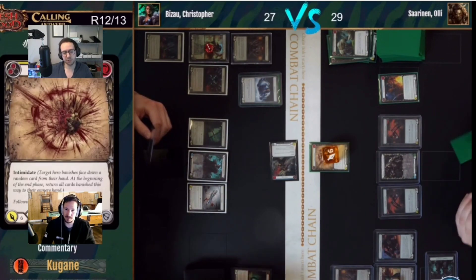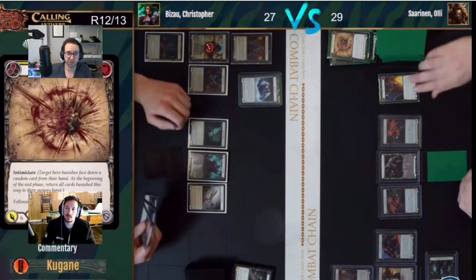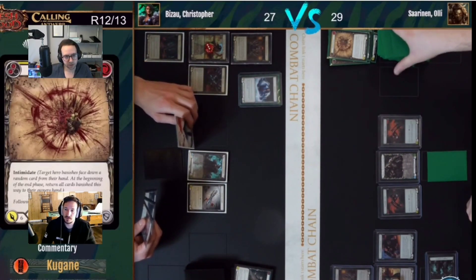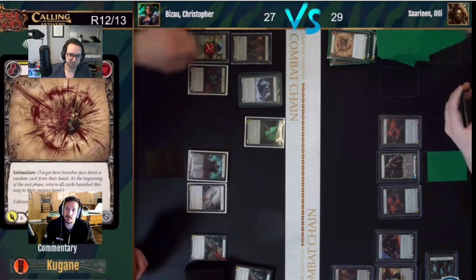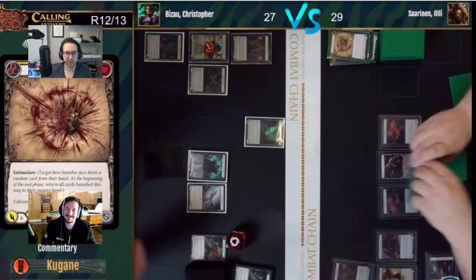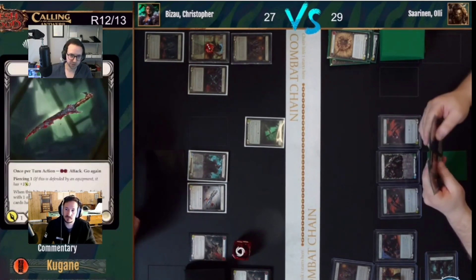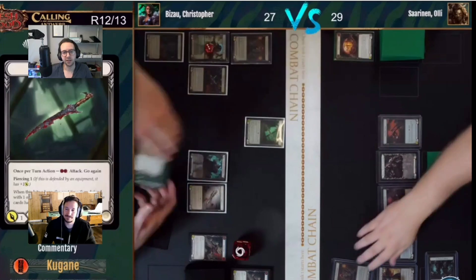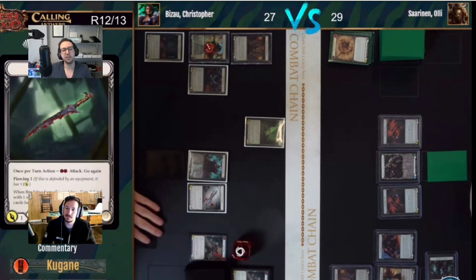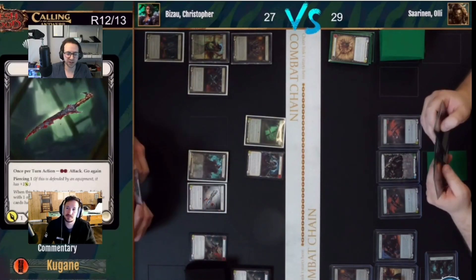A blue Backstab blocking for three - he took three there, which might not seem like a lot but at the very end of the game that three health mattered quite a bit. They would have been at equal health and easier for Azuri to come back. The plan was Spider's Bite go again into Shakedown from arsenal. The problem with Shakedown from arsenal is you can't deserve it out. The second card kept must have been Shred because the other two cards were blue Isolate and blue Backstab - you should block with either of those since losing three health is not worth it.